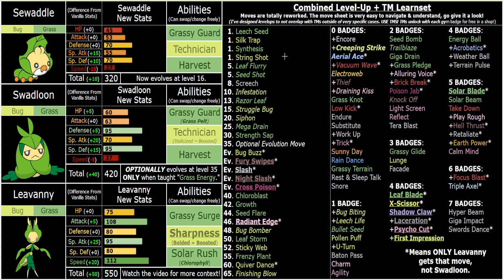Mega Drain becomes 90 power with Technician. Siphon becomes 67.5, which heals you by 100% damage dealt. You've also got Leech Life, which is super strong on these guys — 90 power with Technician, heals you by so much. So those are all really awesome stall-y things you can do with Swadloon with Technician. You've also got your boosted priority moves in Leap Flurry, Seed Shot, and Creeping Strike, and some coverage like Electroweb — 90 power with Technician. You've got Draining Kiss, Thief, Knock Off, Bug Bite — super strong, a two-hit move, so it becomes 105 power overall with Technician. And Harvest in general is super good with Silk Trap and Leech Seed. You can just literally sit on things forever.